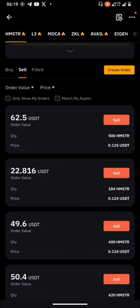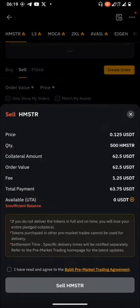For selling, this person is willing to buy your 500 Hamster Combat tokens at 0.125 USDT. If you touch 'Sell,' this person will buy your 500 HMSTR tokens at this price. The collateral that will be held is 62.5 USDT. So whether or not Hamster Combat lists at the agreed time, this money will definitely be released to you.